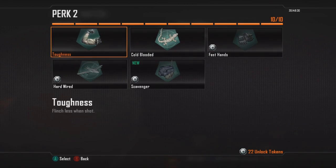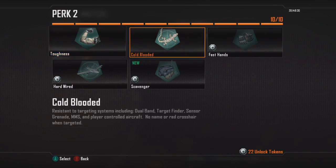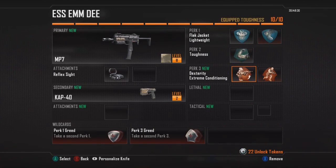And then Toughness. What this does is it reduces the flinch when you're shooting. You're going to be engaging multiple enemies with this class, so you want to make sure to have this — it's very helpful. Most of the perk two options are kind of lackluster anyway. Scavenger is pretty good if you're playing a defensive role in Capture the Flag or something like that, but Toughness seems to be the only one I use.